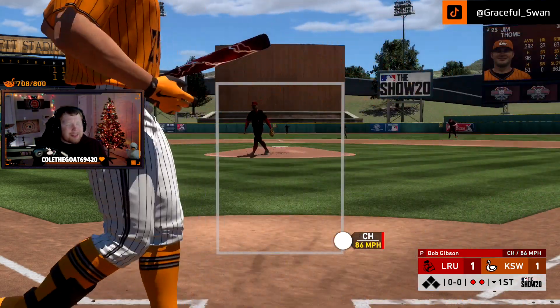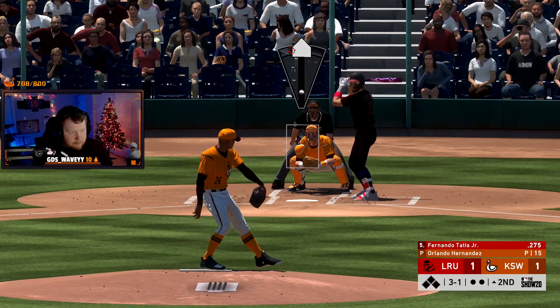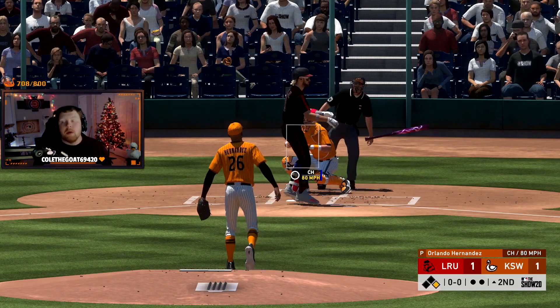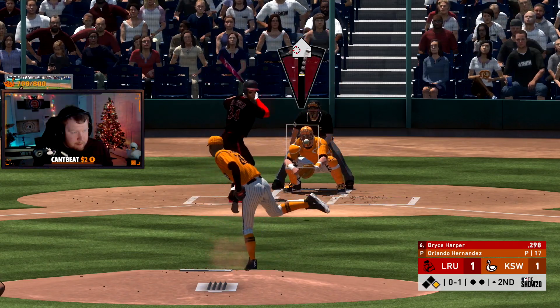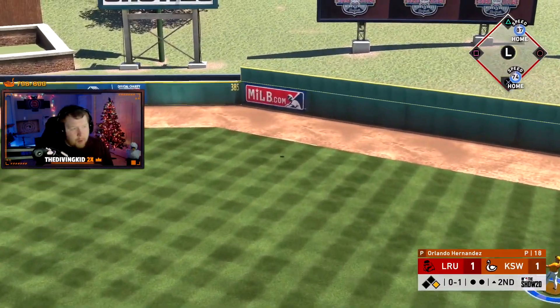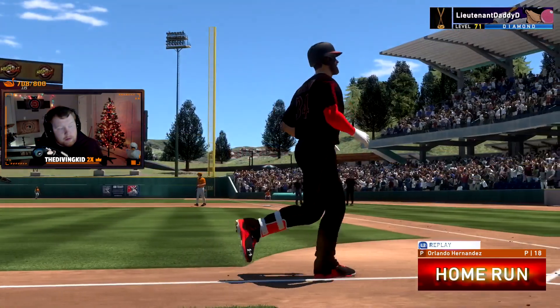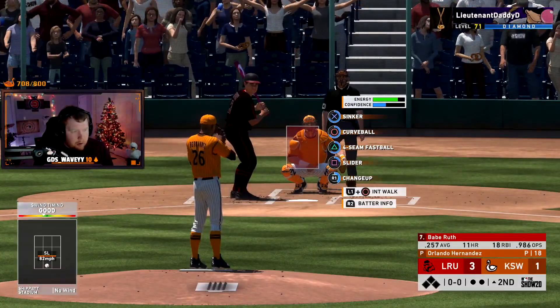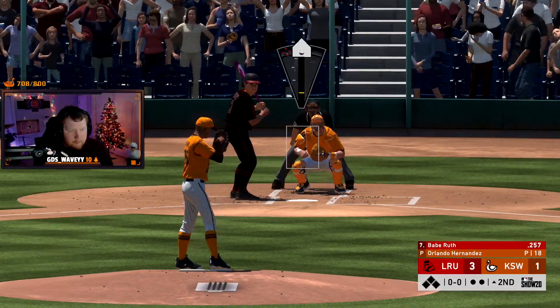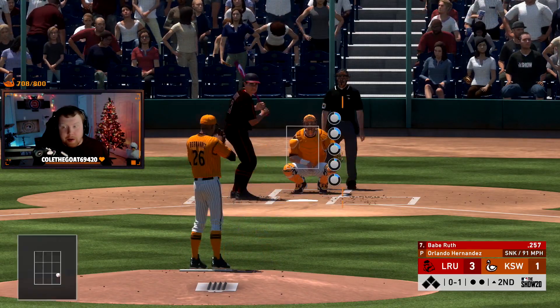No, that was a dot — nice pitch. That's gone, okay we'll take a walk. He's El Dukey, he's horrible, he's absolutely horrible. We would have been chilling with just Outlier, and of course Maddux doesn't have stamina so we gotta use El Dukey.